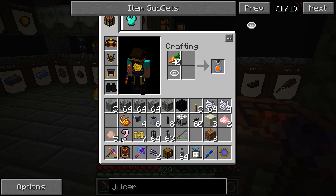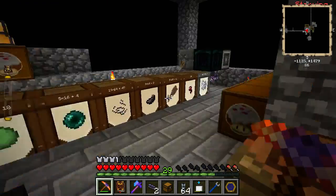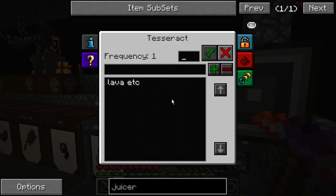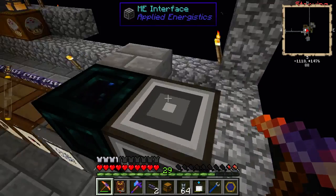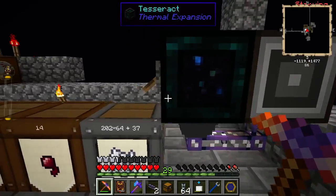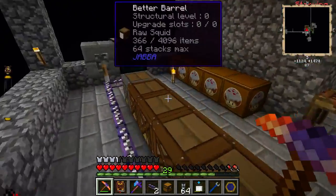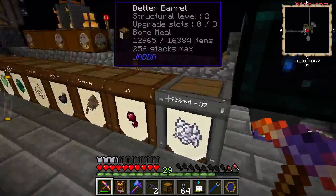Hopefully I didn't lose many others. This is a debugging item used for thermal expansion to check our fluid ducts. What we want to do here — I've set this here now. The Tesseract. Frequency 1. It pumps straight into the ME interface to our network. We're gonna finish up this with buses.